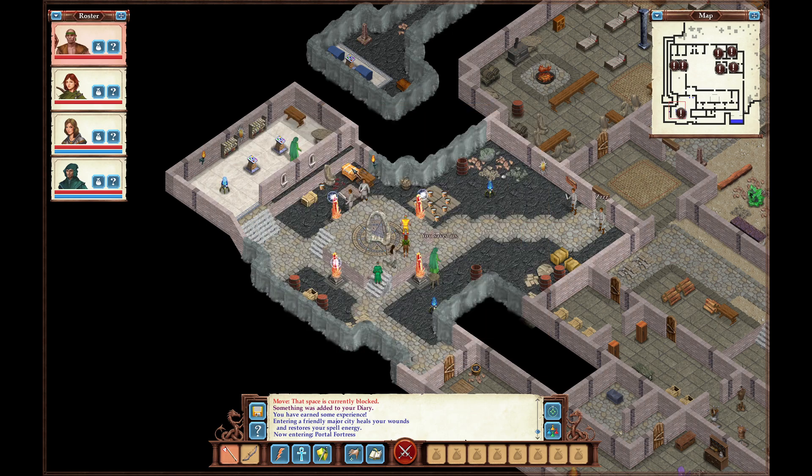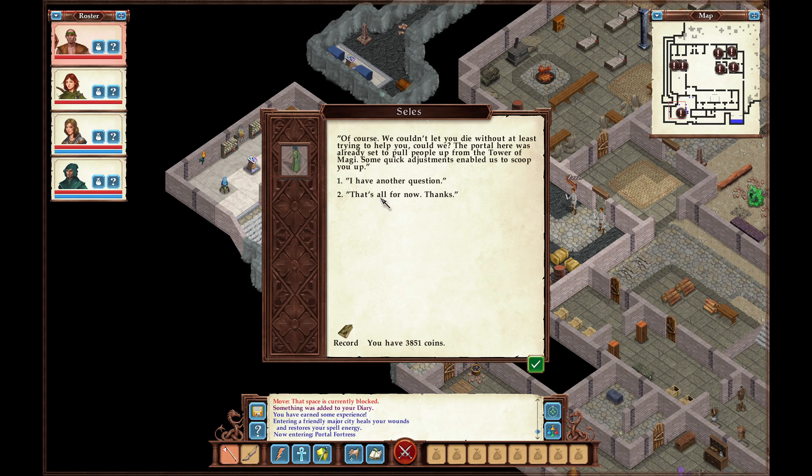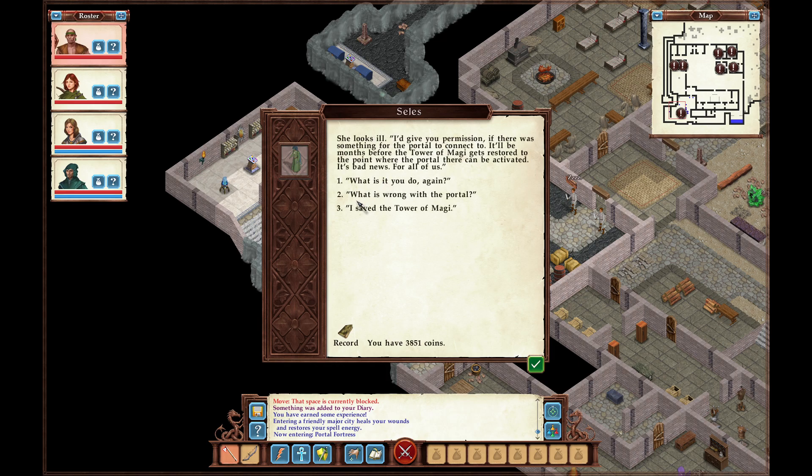That character nods to you nervously, casting a wary glance at the portal behind her. 'I saved the Tower of Magi.' — 'And a good thing you did too — I suspect everyone in Avernum would have been doomed had you failed. It is a good thing we were able to rescue you.' — 'You rescued me?' — 'Of course. We couldn't let you die without at least trying to help you. The portal here was already set to pull people up from the Tower of Magi — some quick adjustments enabled us to scoop you up.' Unfortunately though, the portal to the Tower of Magi is severed. It'll be months before the Tower gets restored to the point where the portal can be activated again.